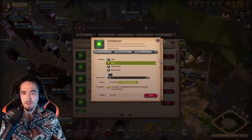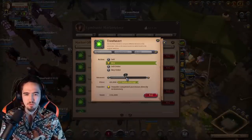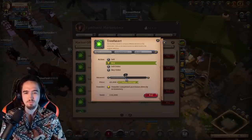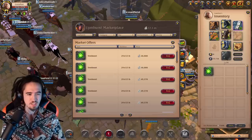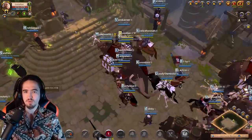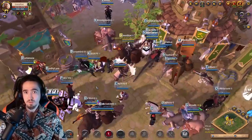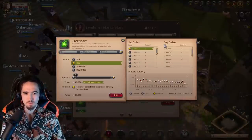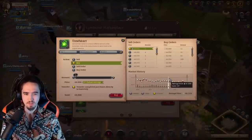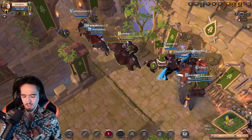You might ask yourself: why are people buying those hearts, what are they used for? Those hearts are used for crafting faction capes. The Limhurst heart is used for crafting the Limhurst cape, the Fort Sterling heart for the Fort Sterling cape, and so on. Look at how many people buy them — this is per 24 hours.